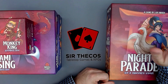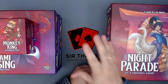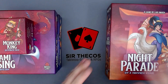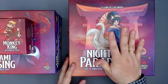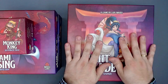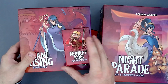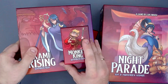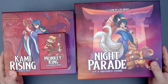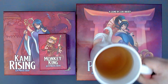Hey everyone, this is Attackers and today I've got something really cool for you. I've been waiting for this for quite a while. When I backed the new expansion for Keep the Heroes Out, I also backed all the expansions for Night Parade of 100 Yo-Kai. I'm going to unbox all of that today — it's semi-unboxing, because I already own the base game and the Cursed Throne expansion. So I will show you what's in those, and then the new stuff that just arrived: Kami Rising, Monkey King, and Moonlight Whispers. This is everything that exists for Night Parade except for one promo I don't own yet.